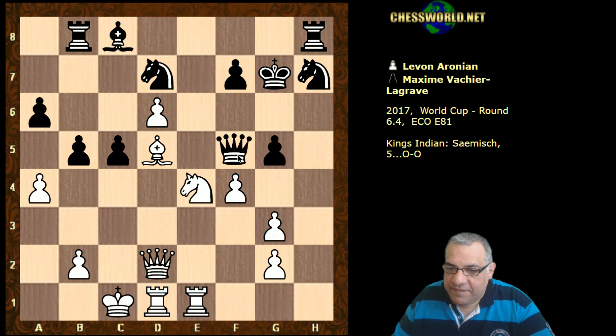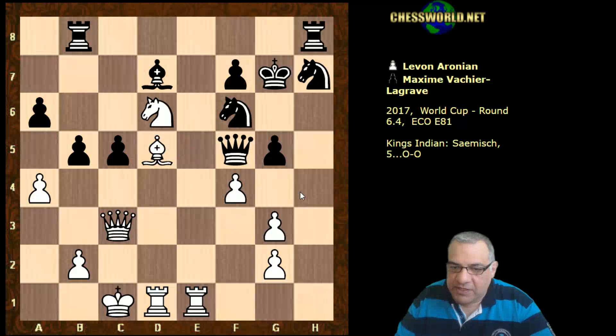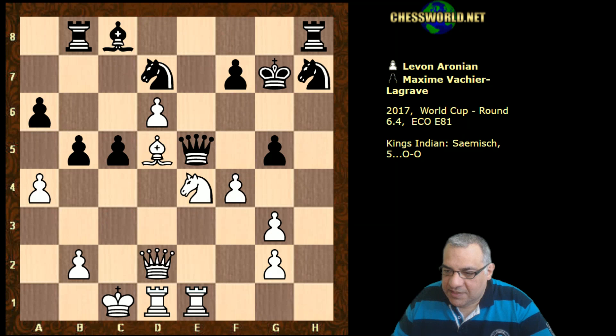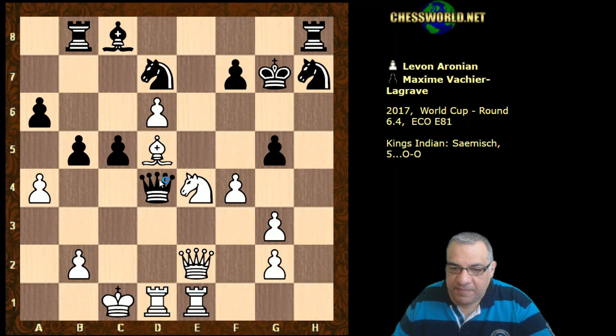If Queen f5 check, d7 is pretty devastating with the idea of Knight d6 - some forcing moves with a nasty pin on f6. The rook crashing to the 7th rank is devastating for black. So we have Queen d4 - the Queen sticking around for a moment - but Queen e2 hits the Queen and also protects the bishop. The Queen hasn't got any of these squares to keep on the diagonal.